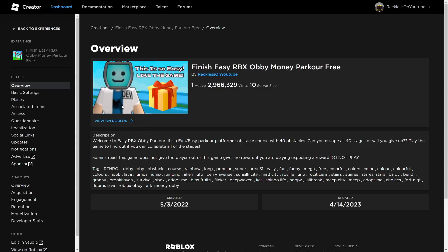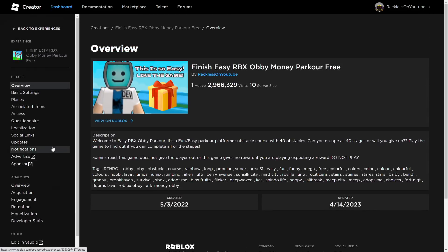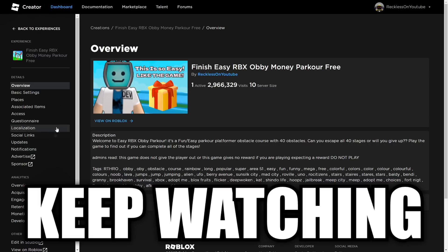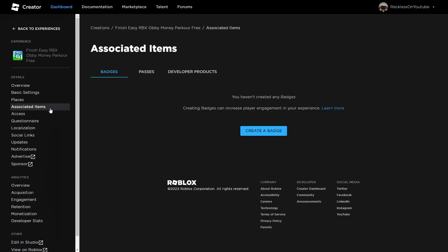Now this is where they made the menus really confusing — they made the menus proper confusing. There's so much right here. I remember when it was just so simple to make a Game Pass, but now they've made it very confusing, and it's quite annoying. But yeah — so, overview, base settings — and you want to go right here to Associated Items.